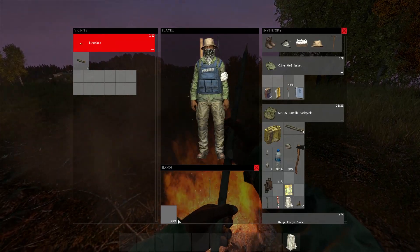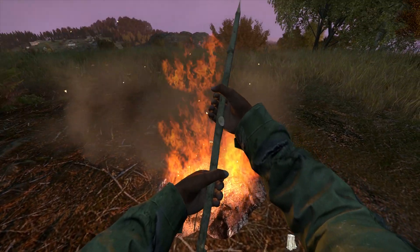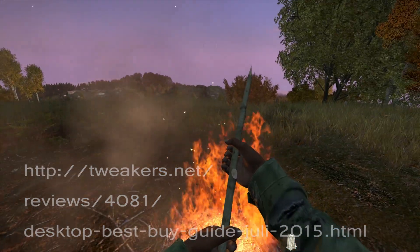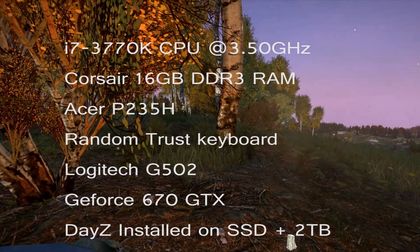Do not buy this computer — you would be crazy if you do. If you are looking for a new PC and you want to take my advice, just go to the website linked below. It's in Dutch but you can probably read the component names. Next are the computer components I have.